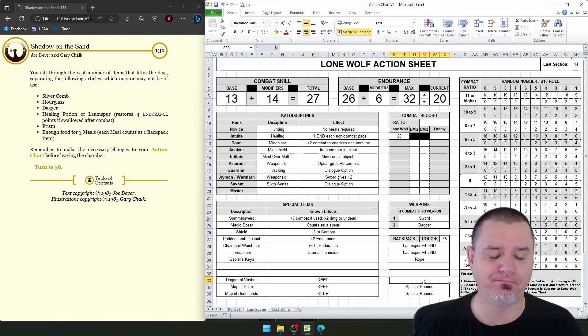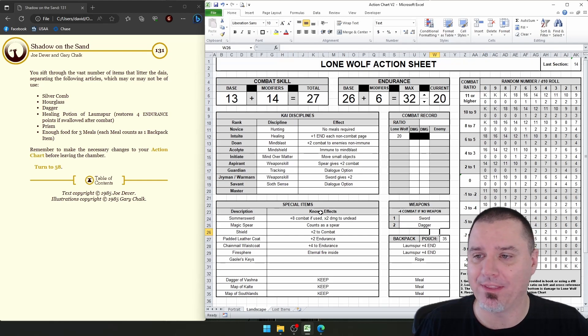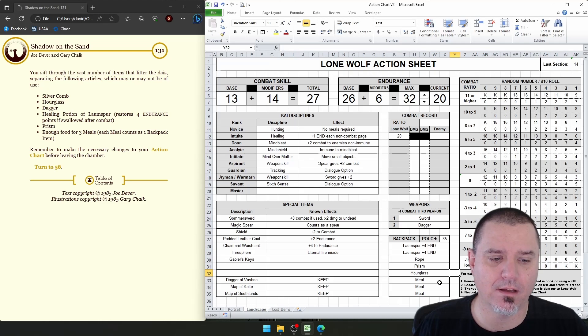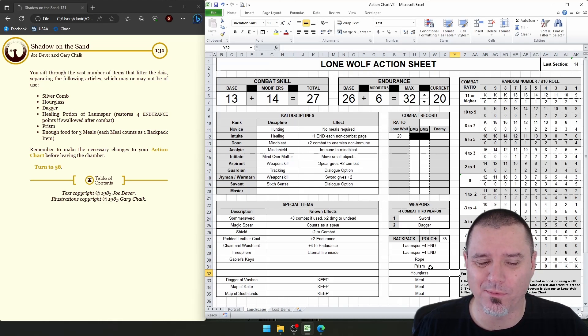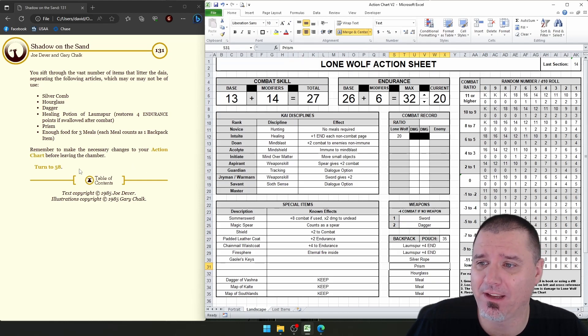I'm thinking I should add another meal. I'll keep the same type of meal — it doesn't matter whether they're special rations or not. We have a rope, which is definitely going to be important. We took the Healing Potion. I definitely want to take the Prism because you never know. We'll take the Hourglass. I can't imagine a Silver Comb will be useful. It's too bad none of these are special items since I have space there. We definitely want the Healing Potions and Meals. We'll leave the rope behind and hope we don't need it. Let's continue on then.